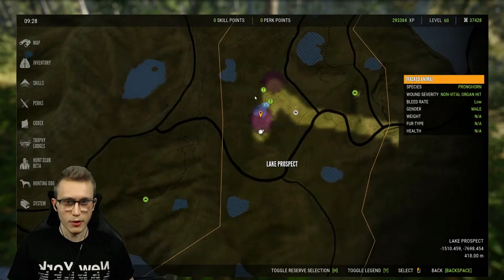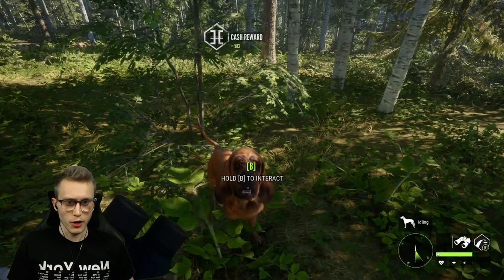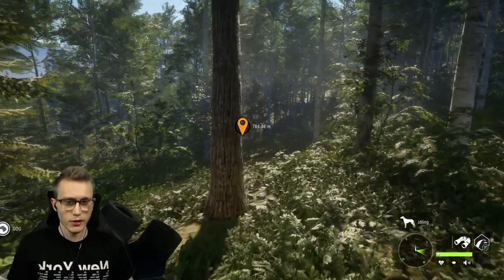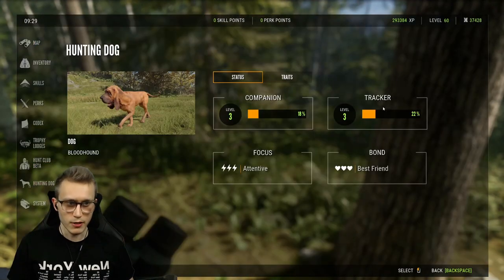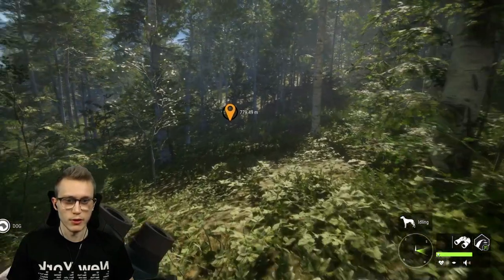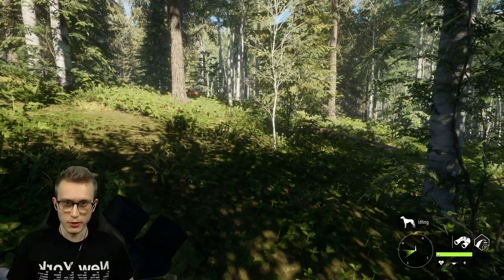One thing I did, like I say, one of these tests — is see how good this guy would actually respond to just walking. So I'm just going to walk around 800 meters and see how much that levels him up in terms of companion or tracking, if either of that does anything. So 18 and 22% — I'm going to walk there. I'm not going to let my dog do anything, I'm just going to tell him to follow me.